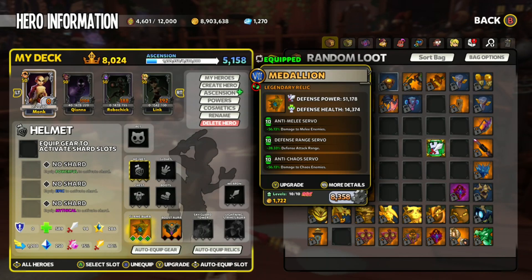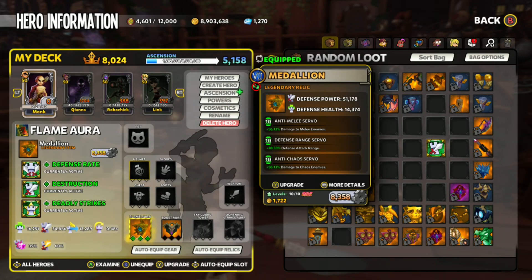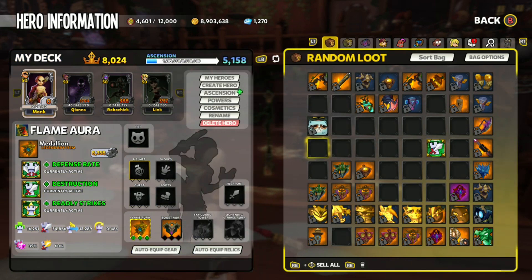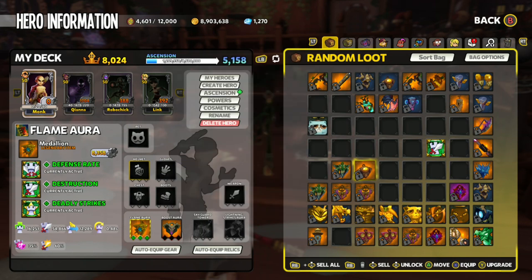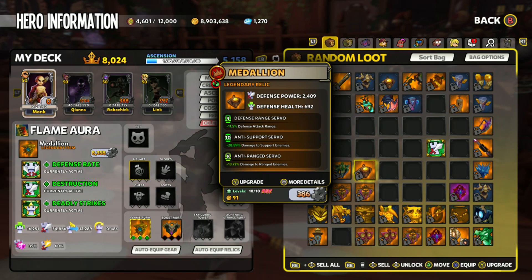This is the flame aura build I recommend building toward, as it helps me through chaos expeditions, mastery, primes, and climbing onslaught. While climbing onslaught, every time you beat a floor the units become stronger and tankier, so we need counters for all unit types. I've made different variations of this aura — on one I've used anti-orc and anti-melee, since orc units are very tanky with large health pools. I've also made anti-range and anti-support versions, but those are further down the road.